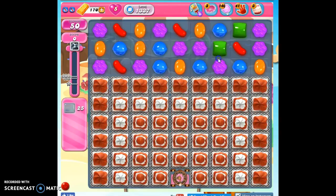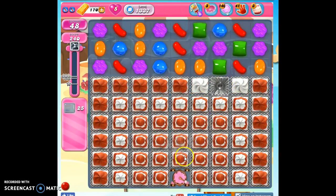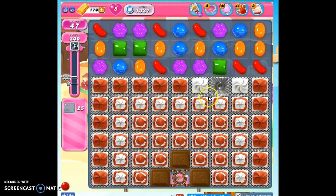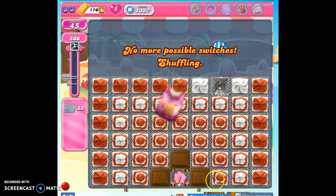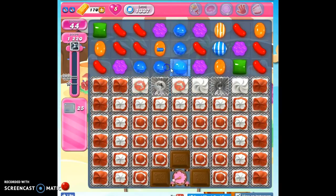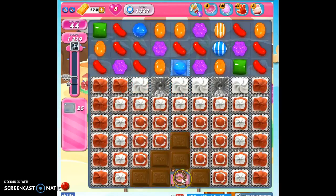It does take a few moves to do that, so while this is operating, we're going to try to make moves up here to take out as much of this frosting as possible. If I make some striped candies here, I don't want to hit the chocolate or the spawner. I want to try to set that off before I get to where the chocolate is, because I don't want anything to disrupt the chocolate or the spawner as it's going.